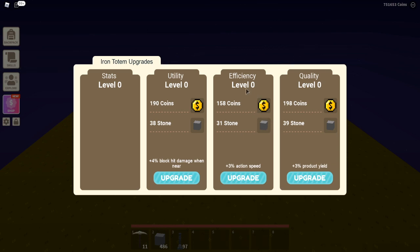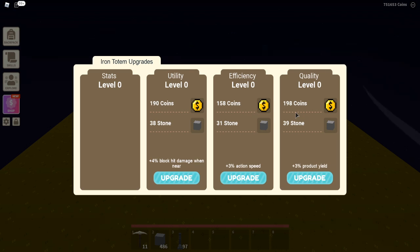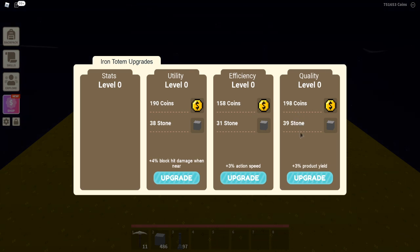For efficiency, it's 158 coins — a little bit cheaper — and 31 stone, which is also cheaper, and it gives you plus 3% action speed. Last up we have quality, which will increase the quality of the iron and stuff you get, and you can upgrade that for 198 coins and 38 stone.